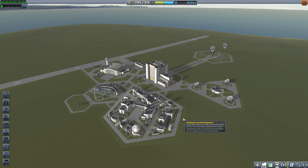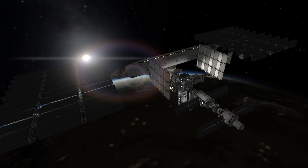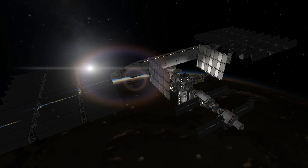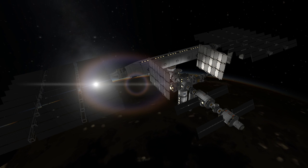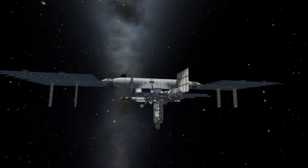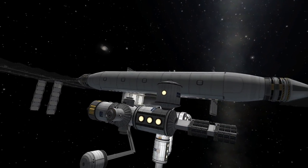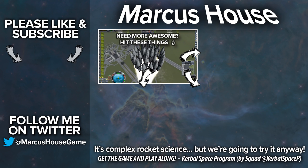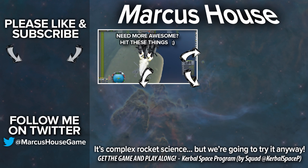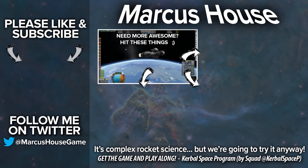For those wanting a Minmus base flag, there are two competitions this week: a random comment draw, and a hidden message in the thumbnail — I've made this one a little easier. Thank you all for your support — you've watched my content for longer than I've been alive, which blows my mind. If you enjoyed the video, please give it a like and leave questions in the comments. Subscribe to see more, check out last week's five-times-gravity episode in the bottom left, and follow me on Twitter at Marcus House Game.